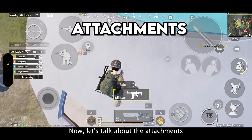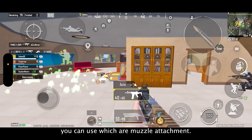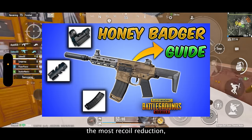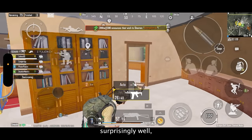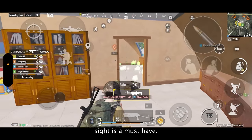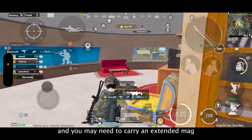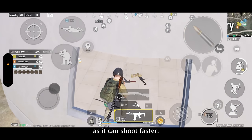Now let's talk about the attachments for Honey Badger. There's only one type of recoil reduction attachment you can use, which is the muzzle attachment — the compensator offers the most recoil reduction. But even without any attachment, Honey Badger performs surprisingly well. A red dot or holographic sight is a must-have, and you may need to carry an extended mag because this gun runs out of bullets real quick as it shoots faster.